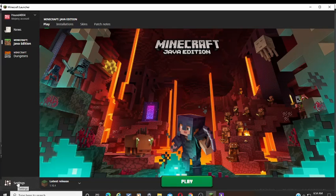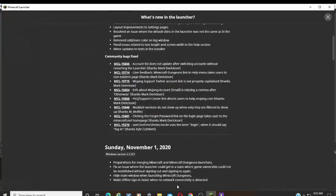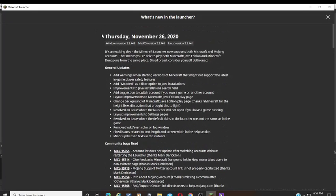Going into settings and then about, this is where all the new changelogs will pop up. It goes into all the changelogs ever on the launcher update, but here is the new one: Thursday, November 26th. Although I've known a couple people that haven't gotten it until yesterday afternoon, the 30th, or today, December 1st.